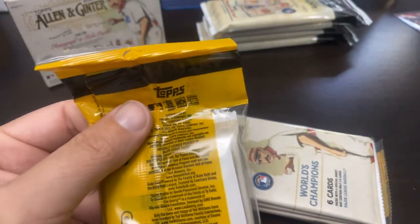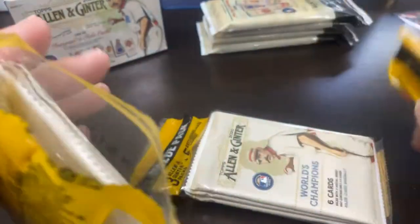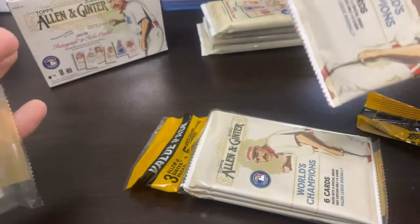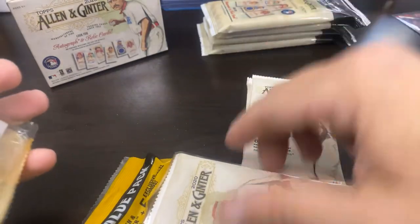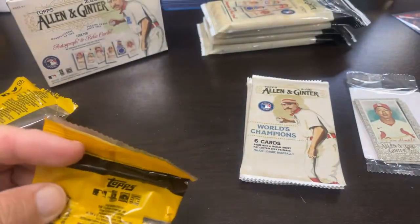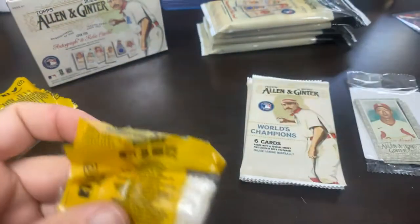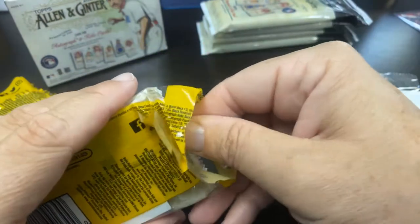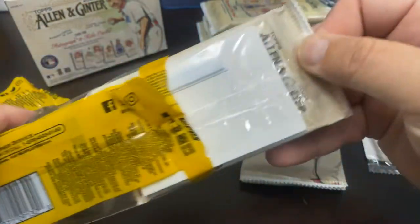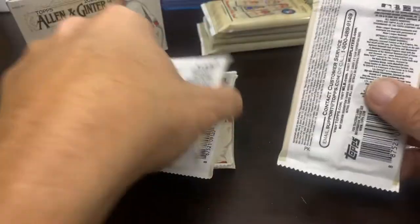I have yet to open any Allen & Ginter this year. I opened a bunch last year and wasn't planning on doing it this year, but I'll take what Walmart gives me. These value packs come with the gold mini parallels. I'm going to open up both packs so I can keep the stacks separated and see where we get our best value. Let me know in the comments which one you think is the best value.